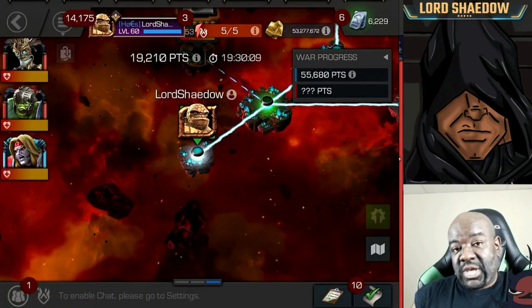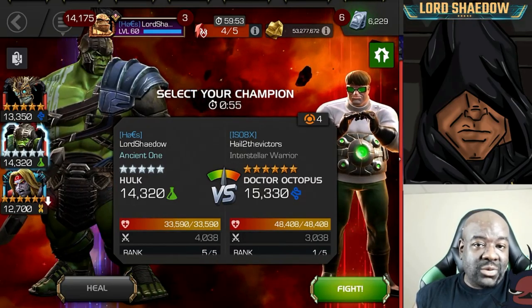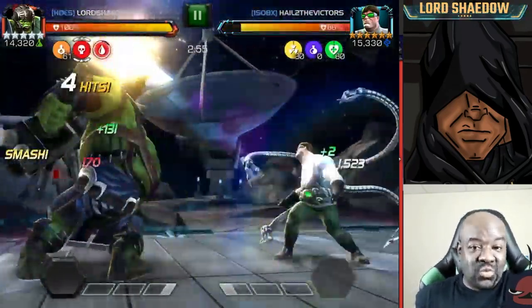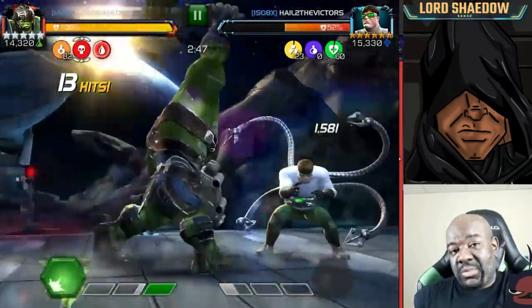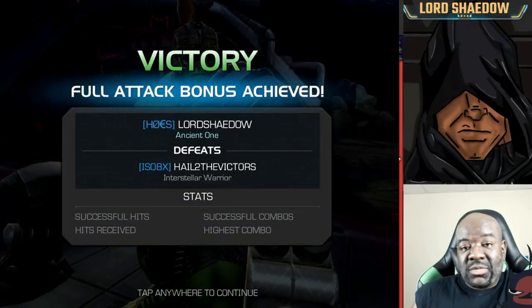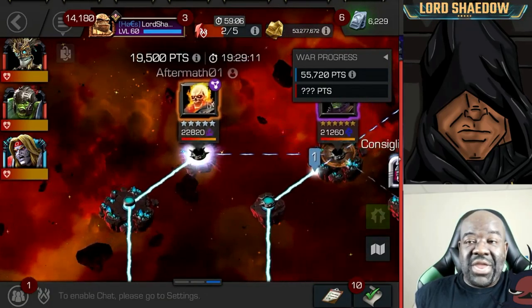First fight is Dock Up. Unusually, they actually placed a defender on this node — very often they don't on that first node, but this time they did. Gladiator Hulk is the best option for path one. Path one is Starburst, so you get a degen, and that degen activates Gladiator Hulk's Face Me ability. He just wrecks. So far I have not lost a fight with Gladiator Hulk on path one — it's an easy path and he rocks it.